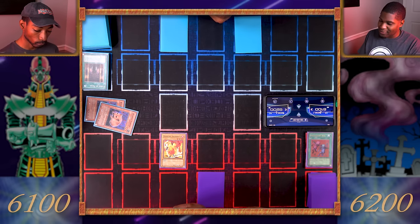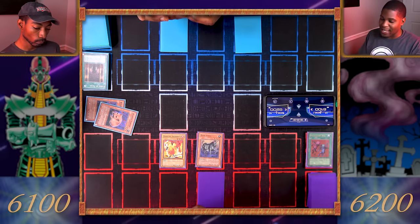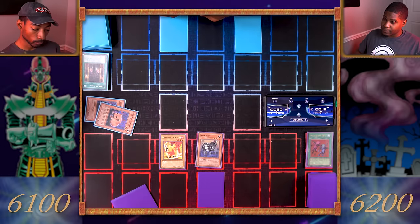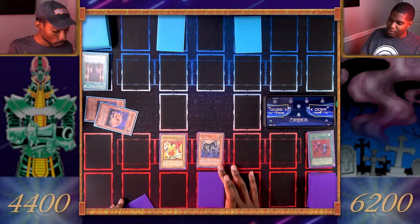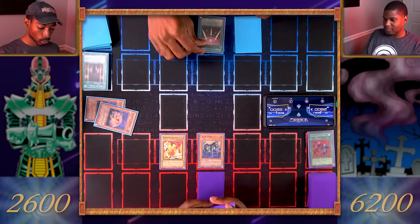Draw for turn — mom ain't raise no coward! Normal summon Dark Zebra. Dark Fire Soldier, attack for 1700. And then my Dark Zebra attacks for 1800. Now it's my turn. Draw. Activate the Swords of Revealing Light. Your move.